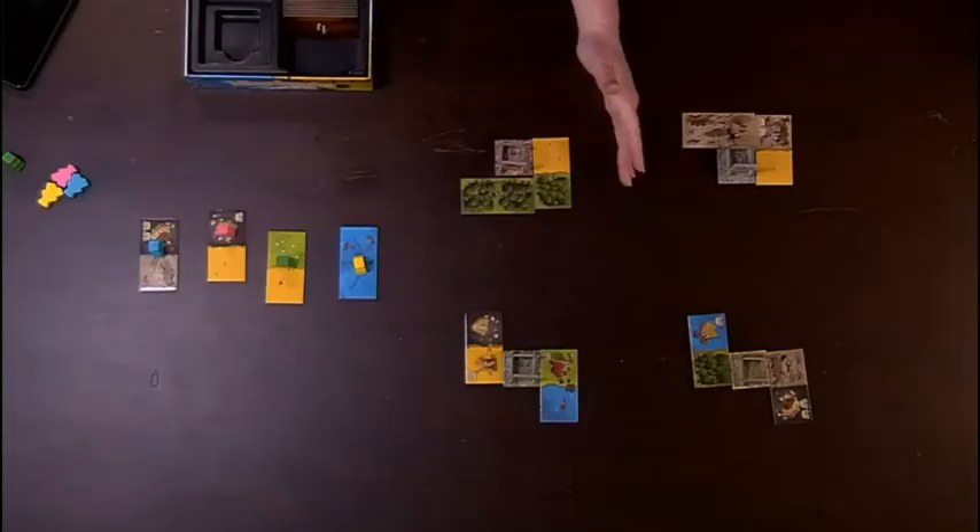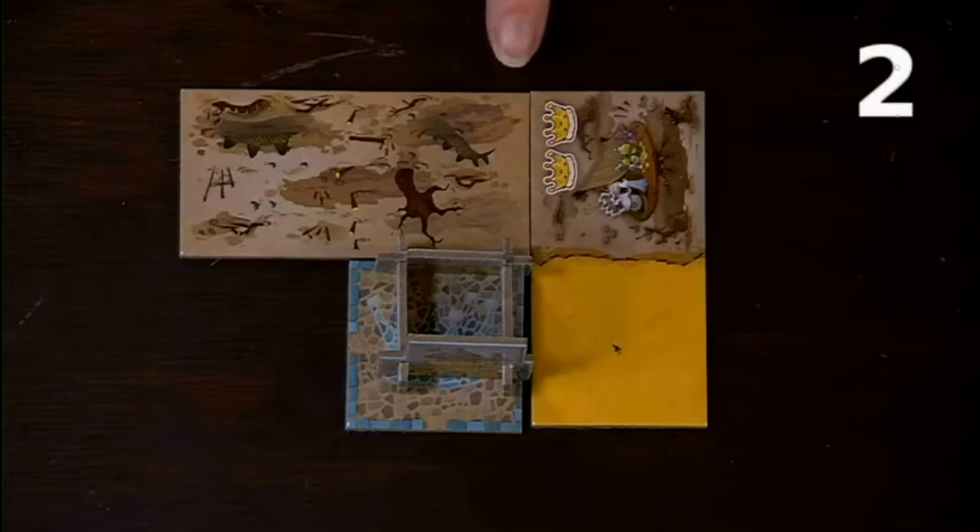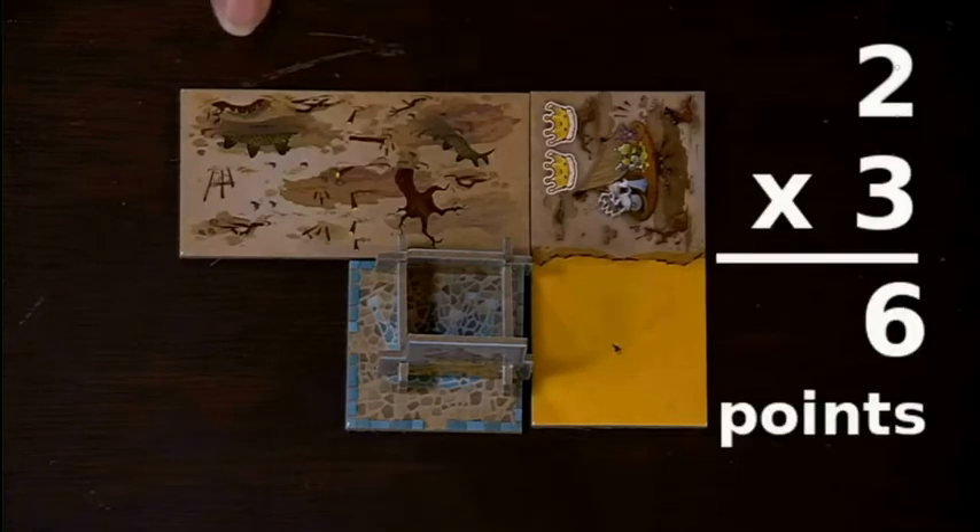The kingdom cannot grow to be more than five squares across in either direction, so place your tiles carefully, because there's no way to move them once they're down. The game ends when all of the tiles have been placed. Each connected territory of the same land type will score points according to the total number of crown icons inside that territory — the number of crowns times the number of squares equals points for that player.